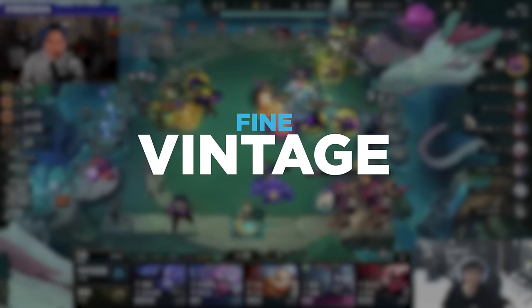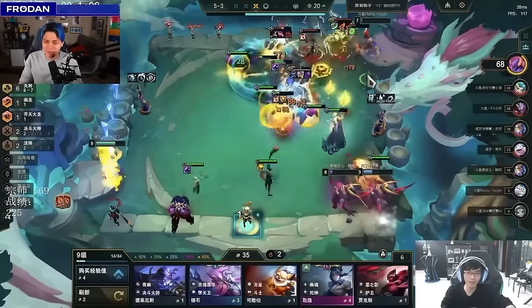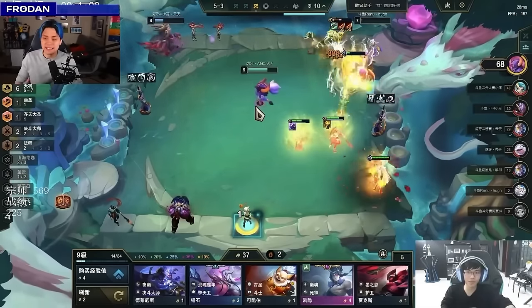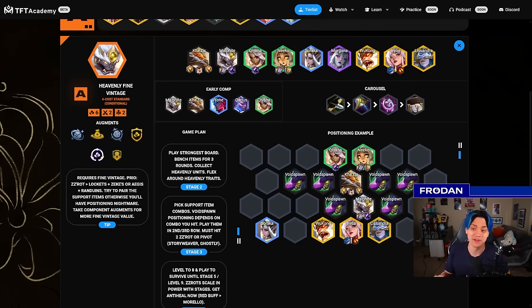Moving down A tier, we have Fine Vintage. Fine Vintage is probably the most fun and meme comp they've printed in quite some time — it gives you stacking stats to support Void Spawns and ZZRot Portals to win the game. You just win through an overwhelming amount of stats because of support items and Heavenly. You get a ton of extra HP from Niko, a ton of extra resistance from Malphite, a ton of extra AD from Kha'Zix, give them Zeke's and Locket, and just watch Void Spawns walk to the backline because there's not enough frontliners to hold them off, while Irelia and Lissandra wail on everything.